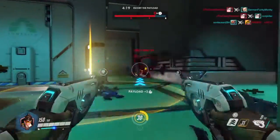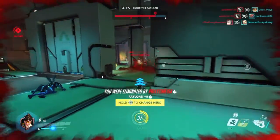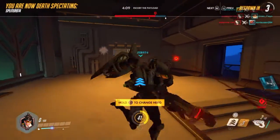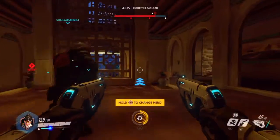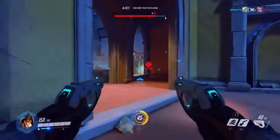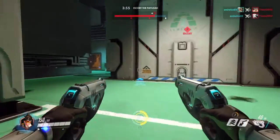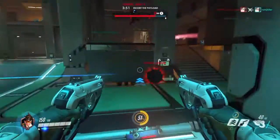So I'm going to go over some counters for Tracer — the negative matchups. The first negative counter is McCree, and McCree was made to counter Tracer. When he sees you and throws his flashbang, it's sudden death — all he needs to do is flashbang and fan the hammer and you're dead. That's the downside to Tracer: she's squishy.